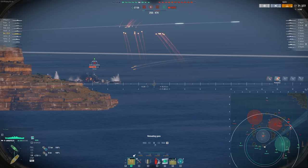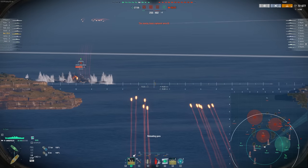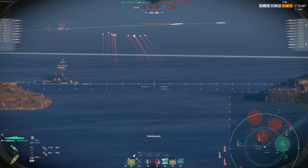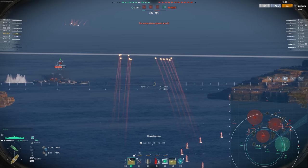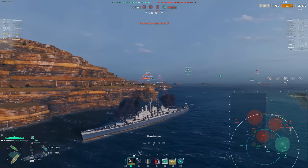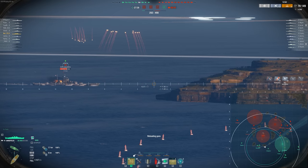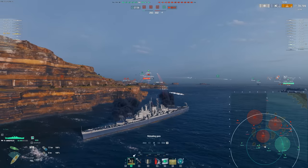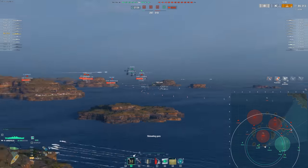The enemy team is going to push in and essentially murder our entire team. This island here is perfect for Annapolis. The ship loves to farm battleships and use island cover next to cap zones to radar caps. You just have a ton of battle impact — that's really what it comes down to with Annapolis. One of the reasons I love it so much is the immense battle impact you have with one of the best radars out there and a ridiculous amount of DPM.